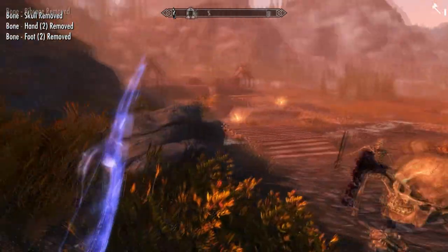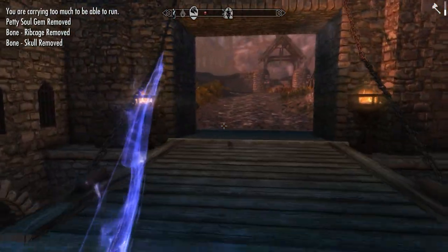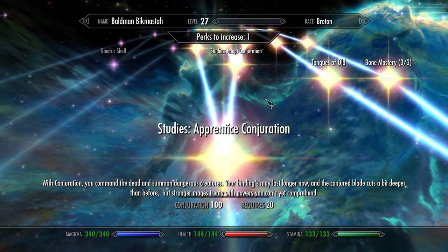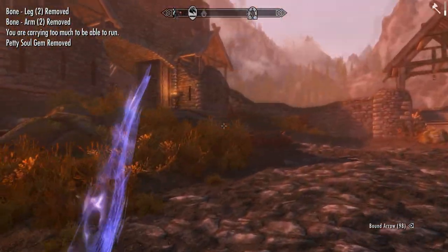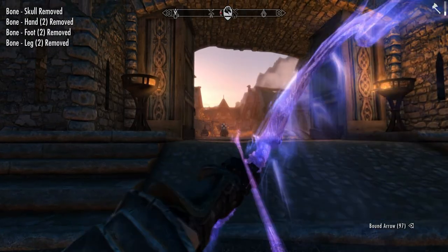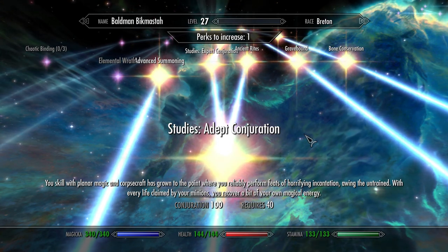Down the center of the Conjuration tree there are a few perks that benefit both necromancers and daedra conjurers. The Studious Apprentice Conjuration perk increases the duration of daedra summons and improves bound weapons. It's not of direct use to us as a necromancer since our summons are permanent, but if you're using bound weaponry it's going to be good — and you need it as a prerequisite for further perks. The Studious Adept Conjuration perk is quite nice: whenever your minions kill things, you recover some magicka. There's not much, but every little bit helps.